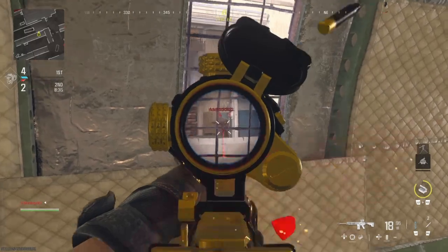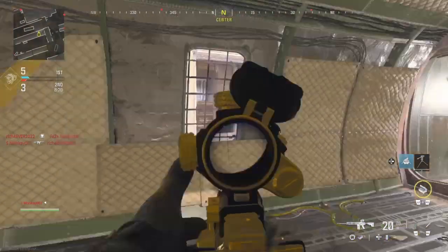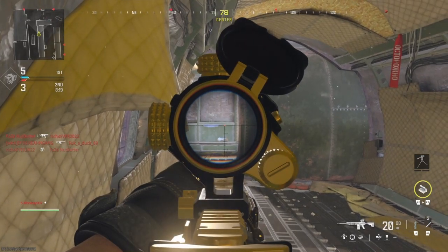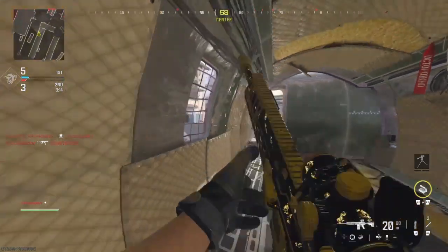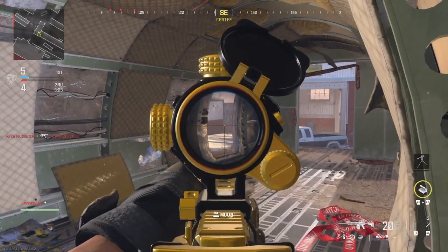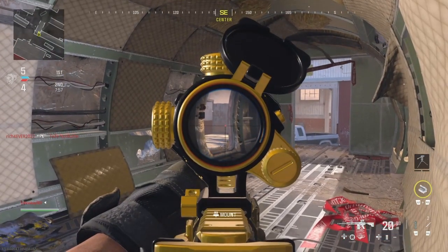Every time I come up in this airplane area, I don't know why, but this is like one of my favorite spots on Scrapyard. I kind of like this Black Cell weapon blueprint more than the regular Carbonized weapon blueprint — I think it might be the attachments. It seems like it was a little more difficult to get kills with the regular Carbonized weapon blueprint versus this one.